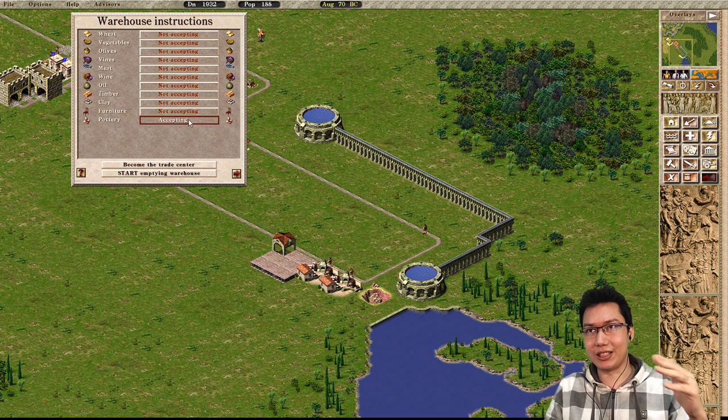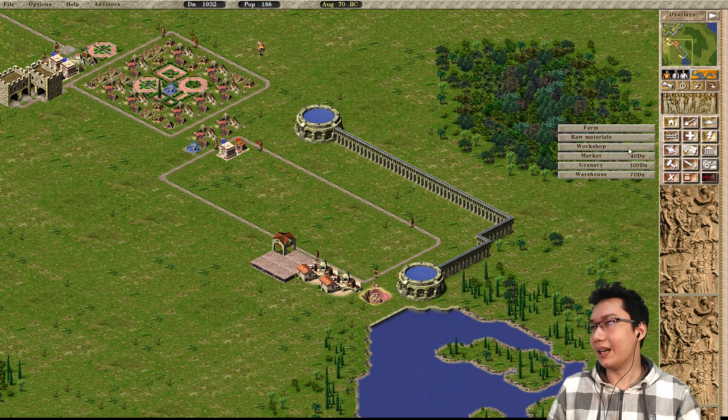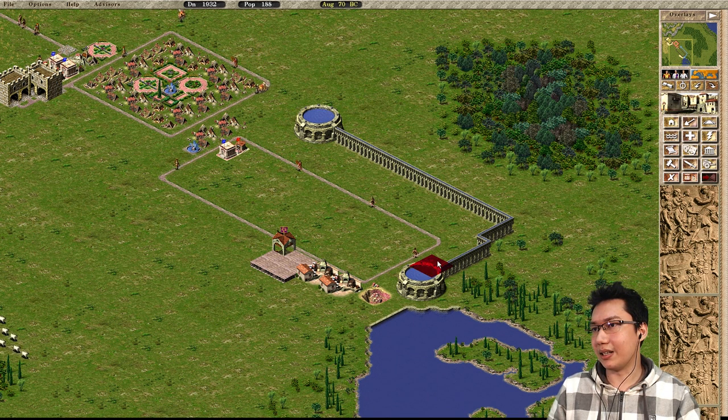In Pharaoh and future iterations of the classic city builder, you can actually set it to accepting to a quarter, half, or three quarters. So you could have one warehouse set to accepting half pottery, half furniture — which would be very good. And I'm also going to set up a timber yard.